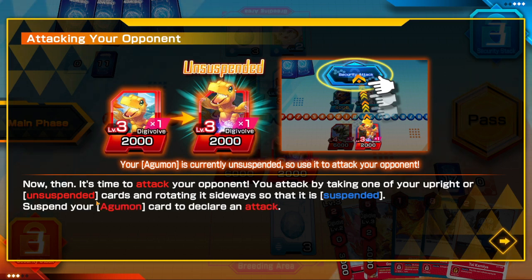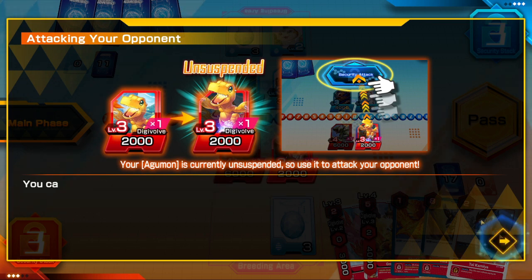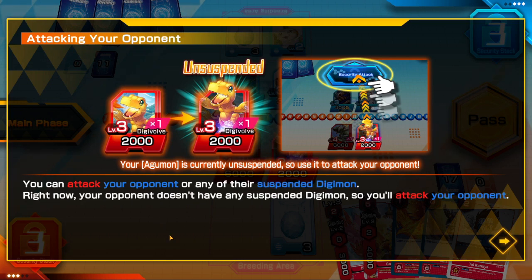You attack by taking one of your upright or unsuspended cards and rotating it sideways so that it is suspended. Suspend your Agumon to declare the attack. You can attack your opponent or any of their suspended Digimon. Right now your opponent doesn't have any suspended Digimon, so you'll attack the opponent directly.